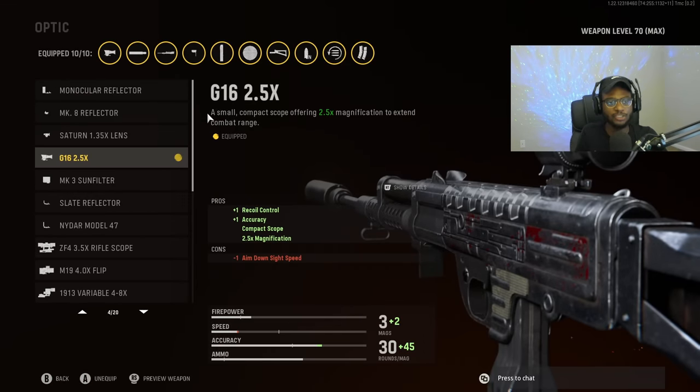For the optic, I went ahead and put on the G16 2.5X to give it more of an assault rifle feel. You can run the slate reflector as well. Both are great options, but to really use the assault rifle mode, the G16 is going to be perfect.